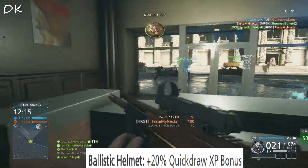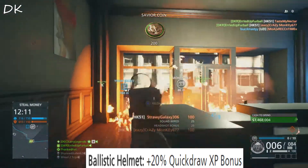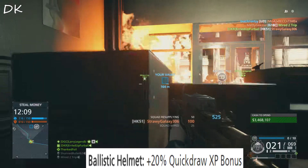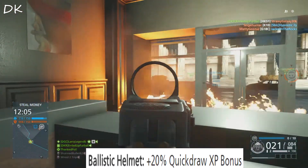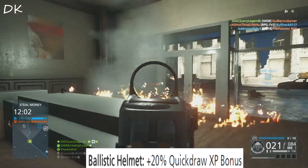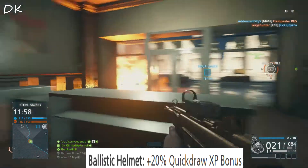Now on to the ballistic helmet. The ballistic helmet gives you a 20% quickdraw XP bonus, which once again in my opinion is one of the most useless helmets in the game. Quickdraw really doesn't do too much for you. But it can be useful, or if you don't really care, you can just wear the helmet because it looks badass.